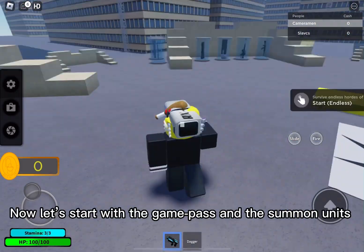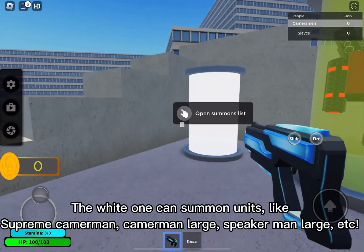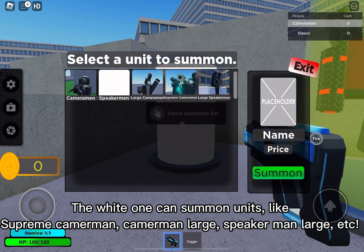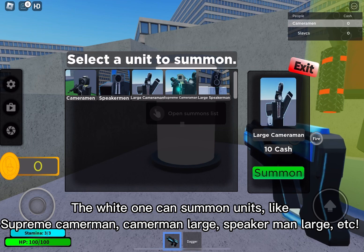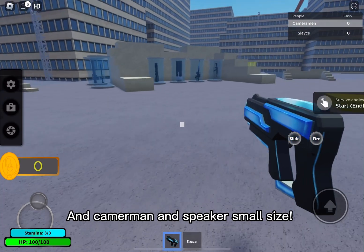Now let's start with the game pass and the summon units. The two in the yellow are game pass. The white one can summon units like supreme cameraman, cameraman large, speaker man large, etc. And cameraman and speaker small size.